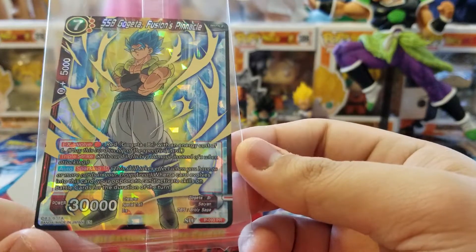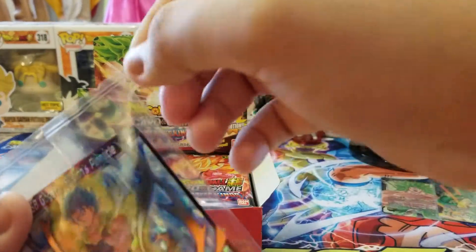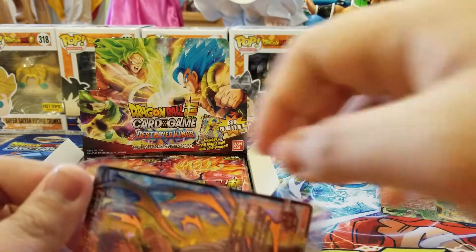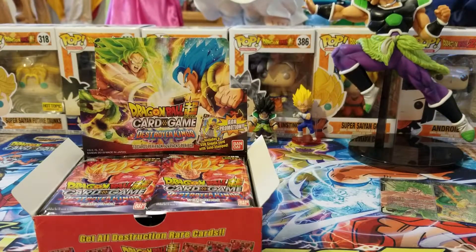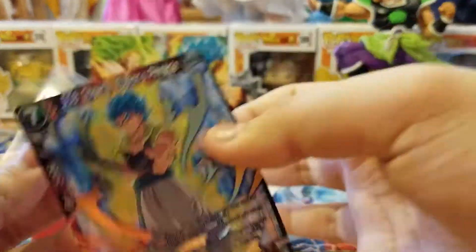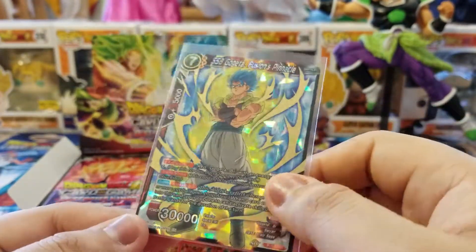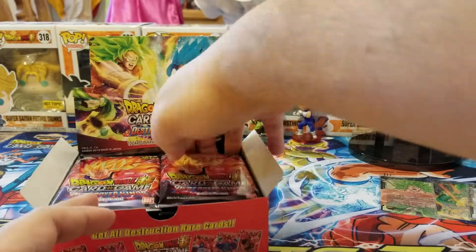When a card evolves into this card, your opponent can't activate skills on battle cards for the duration of the turn. There's a debate on what 'battle cards' means — does it mean super combos or just cards that are in your battle area? Hopefully they clarify that soon. But it does look pretty cool, and not actually a bad card for a box topper. They're better than the Xeno Vegeta from last box. They're learning as they go, so can't be too hard on them.